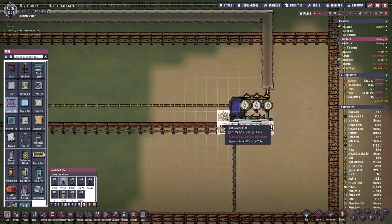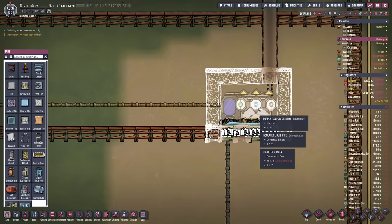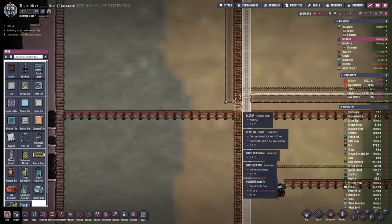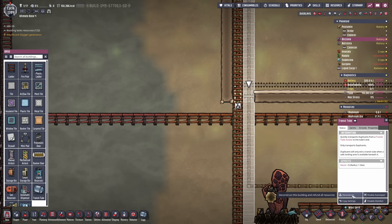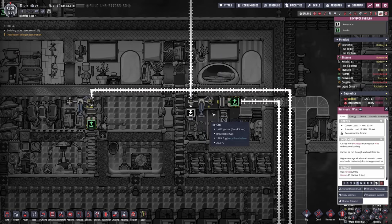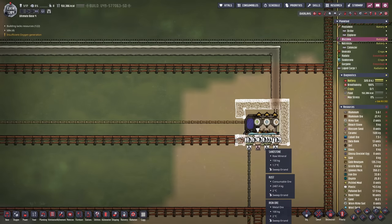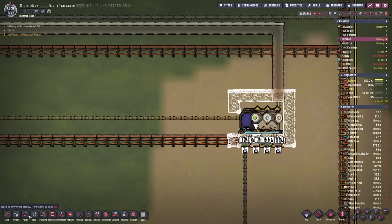Thinking about it, this might actually be the perfect idea. Just encase this and over time it's going to be so much pressure that we don't lose anything here. Then right here we could maybe take apart the ladder and the transit tube and replace it with something solid. I just want to make sure I can get the extra Oxalite over without losing any of it.